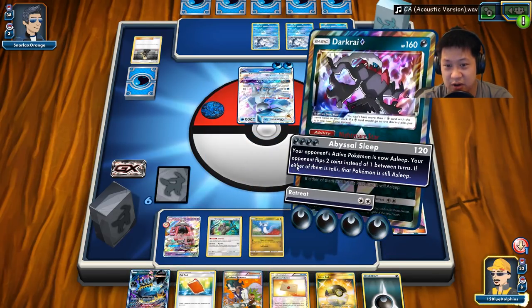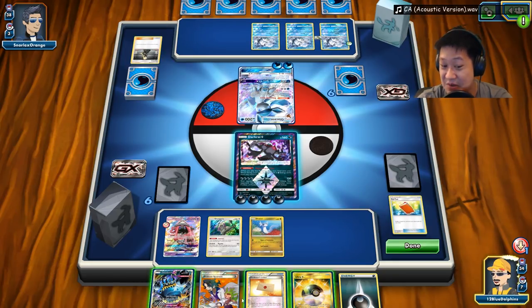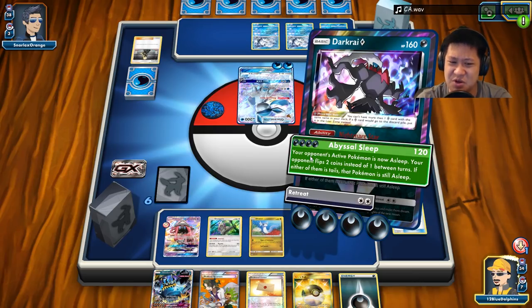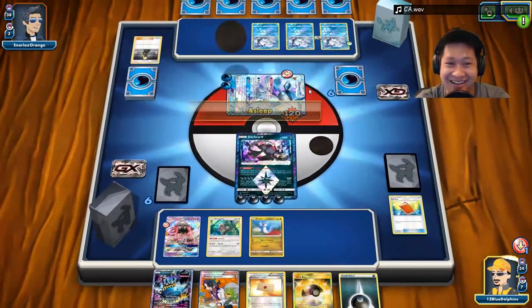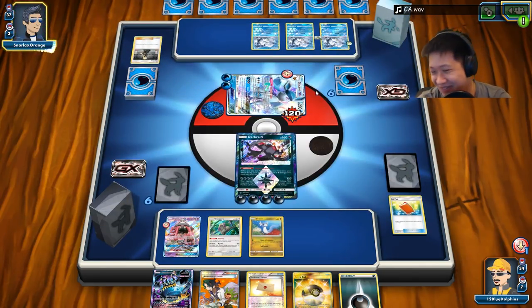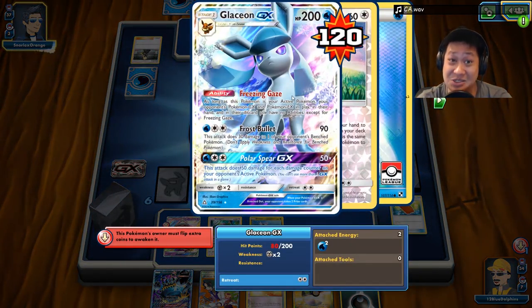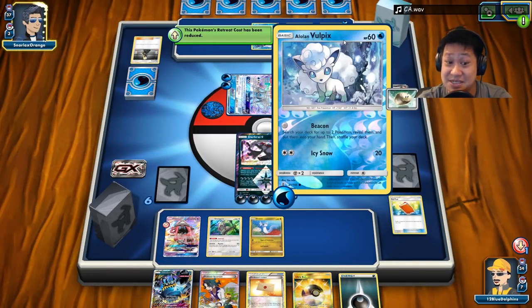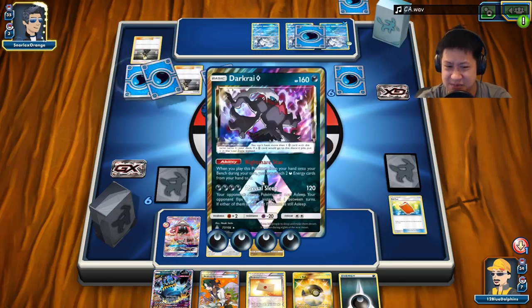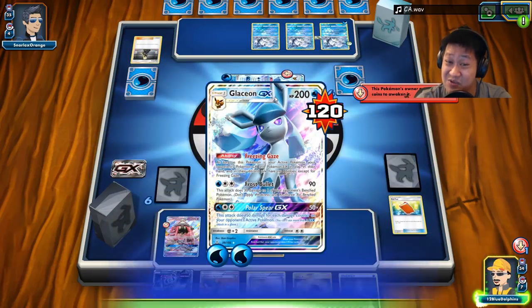We'll wait on the Ultra Ball — we can do it anytime. Playing draw supporters early so we have a nice deck flow throughout the game. Dark Rise is now up front — let's go. Abyssal Sleep: put this thing to sleep. One tails — double heads are right after, so it's now sleeping. Opponent has to use a trainer to retreat because sleep blocks manual retreat. He got unlucky not getting the double colorless, which would have done some damage.